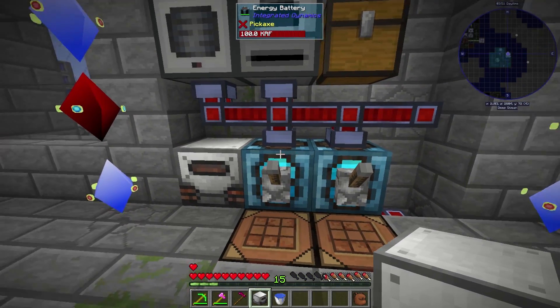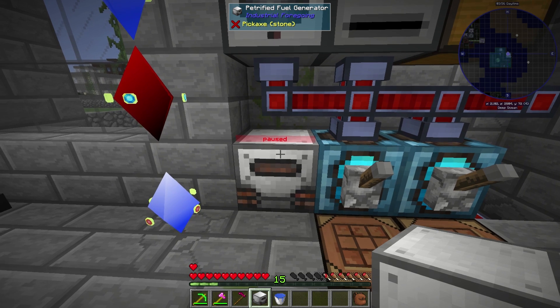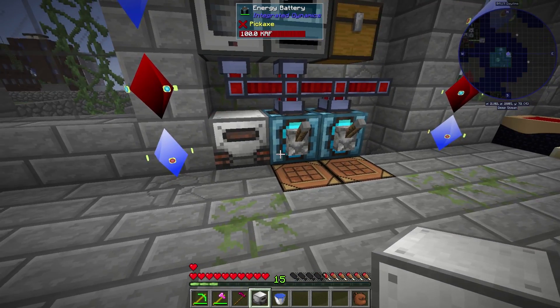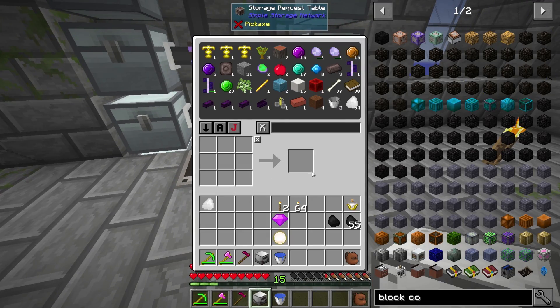I'm actually going to pause that because one thing I noticed about this generator - although it can produce 3,200 RF/tick, if the power has nowhere to go you just waste it. So I'm going to have to come up with something to maybe manage that, automatically turn it off. Chaos essence is all over the place when you're mining - it's really not hard to find. And coal, once I have Fortune again, it'll be all over the place.